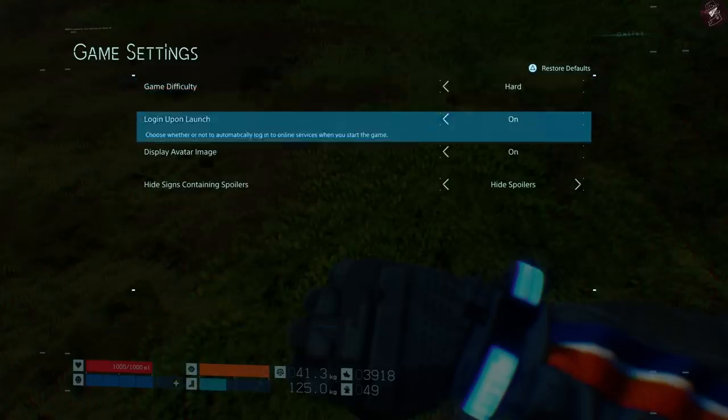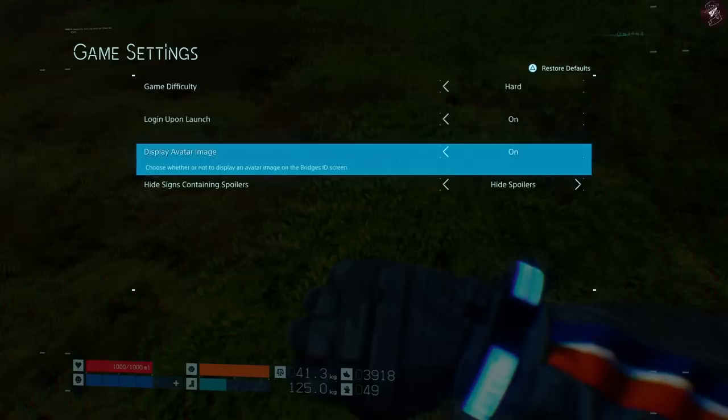Apart from that, there's not really much else to the difficulty changes. So let's get down to the BT area. At the moment I'm at the top of the hill and I'm going to traverse down into the jungle area where all the BTs are going to be.